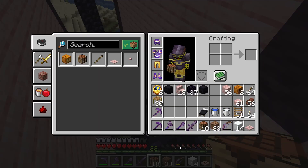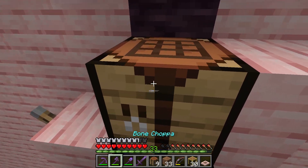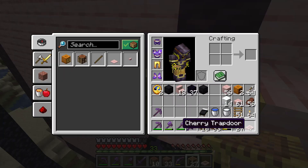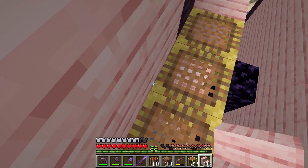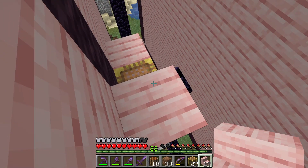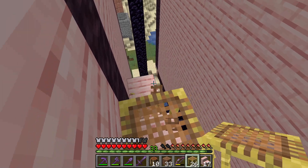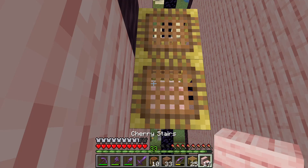Now comes something tricky — scaffolding. I have never used scaffolding before. One — that's not scaffolding. One, two, three like that. Then I need an upside-down stair block. I need to break that one — goodbye. And two more scaffolding. How do you do this? Oh, like that. Then pillar up on five stairs.